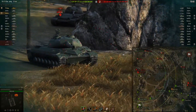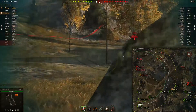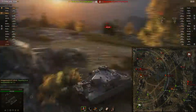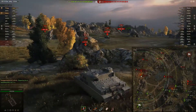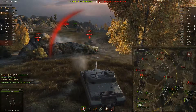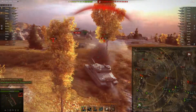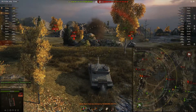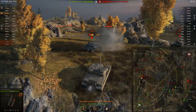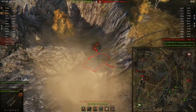I get the first shot into the WZ, aiming for the track. The shell goes a little to the right and hits the glacis nose. Goomba tells me if I can drag them a little farther back, more of us will have shots — so I do just that and start pulling back. I put a tracking shot into the WZ, and I manage to get just far enough back on this ridge that he doesn't have a shot. I'm lucky to get a penetrating shot on the other WZ-111 as he comes over the edge at me.